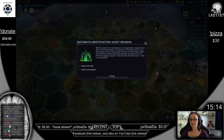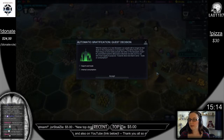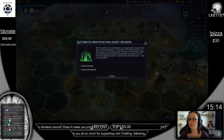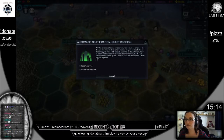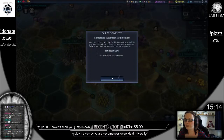We have a quest decision to make — automatic ratification. With the creation of a new auto plant, our people will no longer be tied down to manual labors of production; they'll be free to focus their energy on more noble pursuits. Its automated systems will produce whatever we wish, but it is we who must supply its purpose — towards what end shall it serve? Trade or consumption? Plus one trade route or plus energy — definitely this.